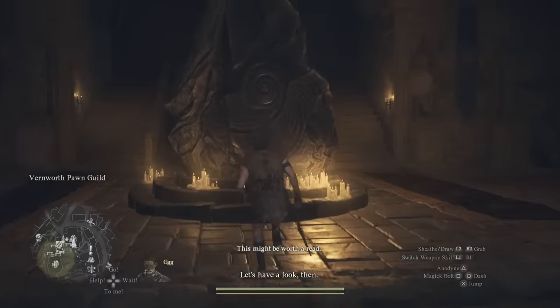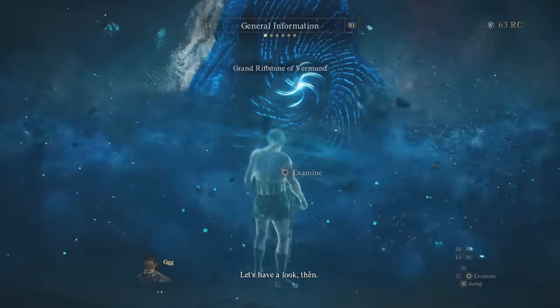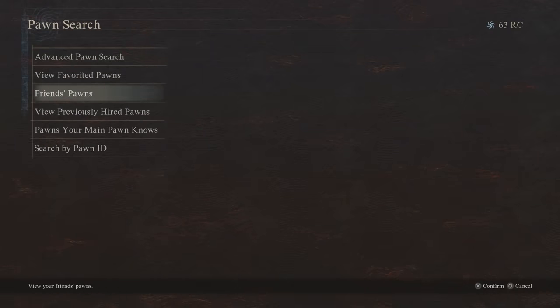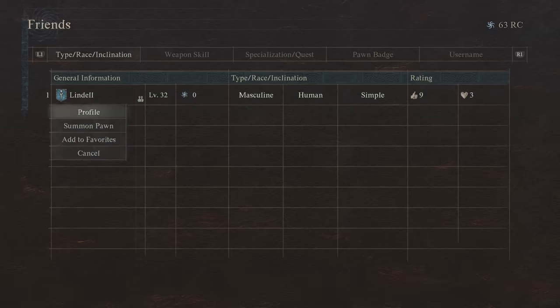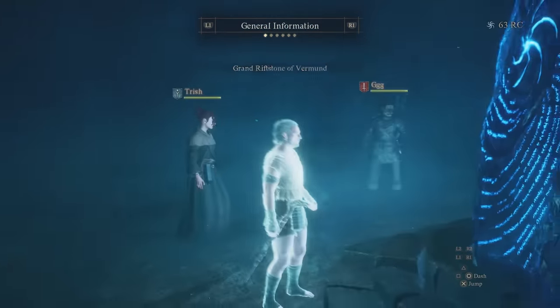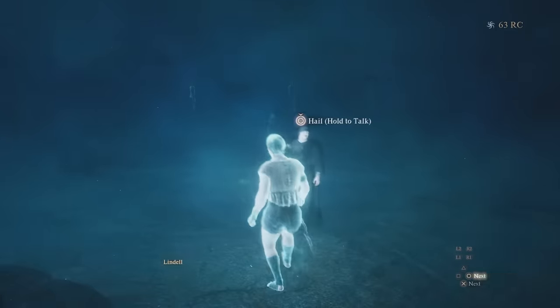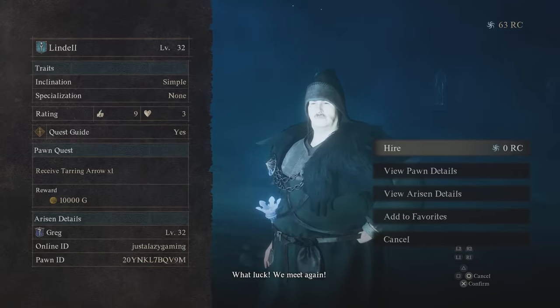We're going to go and hop into this stone. Once we get in here, we're going to search for a pawn and do friend's pawns, because we've befriended both of our accounts on the platform. So here he is — the same pawn from before — and we are going to summon him. There he is. That's the pawn from the other character. I go to hail, and as you can see, I receive a Tarring Arrow with a reward of 10,000 gold.